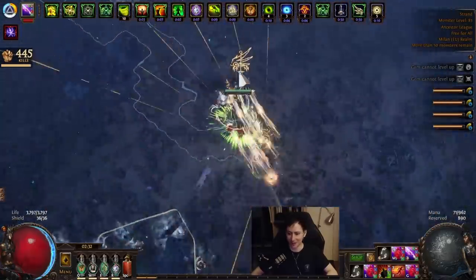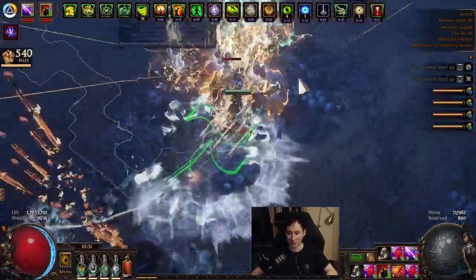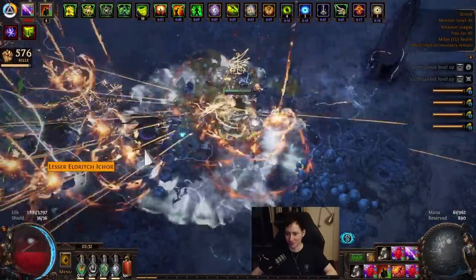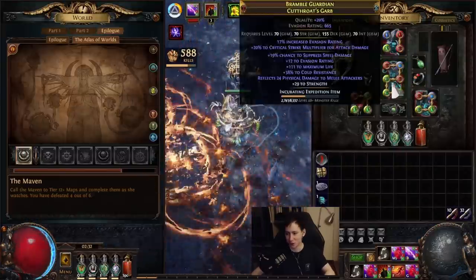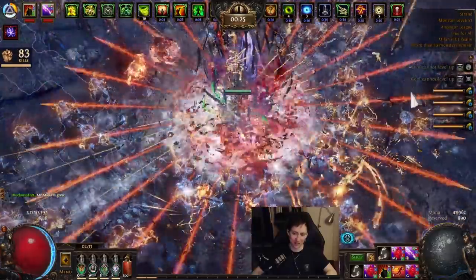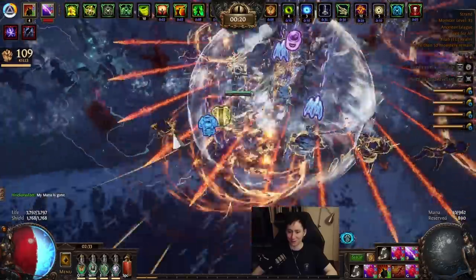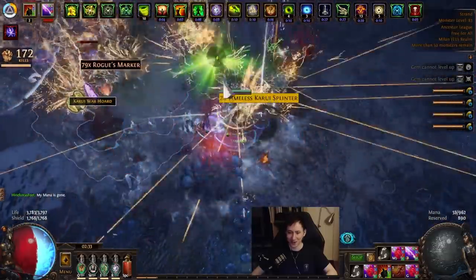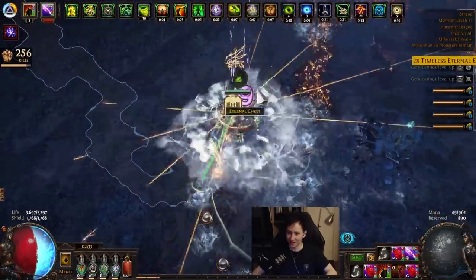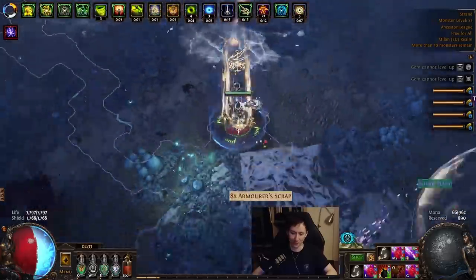The Lightning Arrow build so far has been honestly absolutely amazing. I've been using a Return Projectile gem and I think this gem is just incredible — instead of going for Chain, I'm taking Pierce on the tree and then putting in Return Projectiles, and that gives you so much early power. You can see from this Legion clear it's pretty insane. With Legions we're clearing them really efficiently, and since we have Rampage and the shrines it's going to be really smooth. Mapping this build has been really nice — I just can't stop putting in map after map.